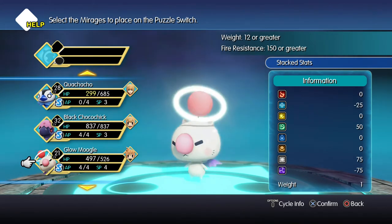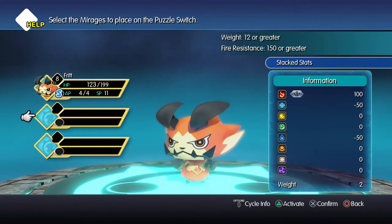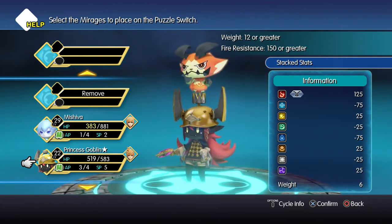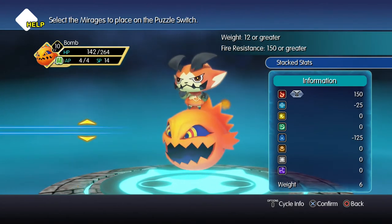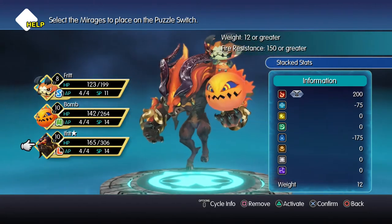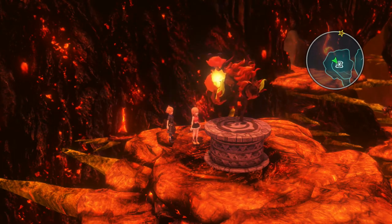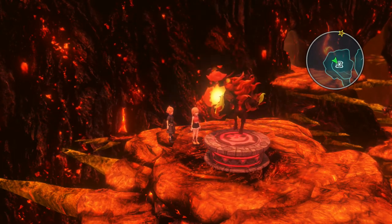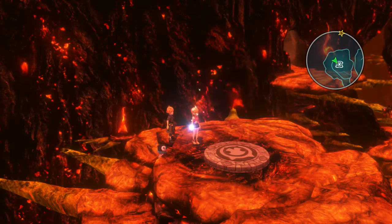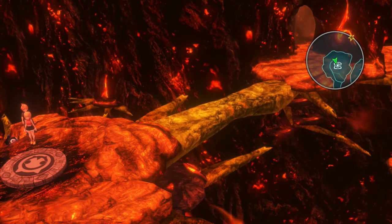I found that the best mirages to use for this — for me personally, because these are the only ones I have that could actually complete this puzzle — is Fritz, which is the first evolution of Ifrit. Fritz is really important as well because he has two weights, and the only other small I have is the magic pot who also has fire resistance, but he just does not work. So Fritz, the bomb, and Ifrit are the best ones for me to use for this puzzle. It's pretty easy to do. It looks really cool with those three stacked on top of each other actually — it looks really awesome.